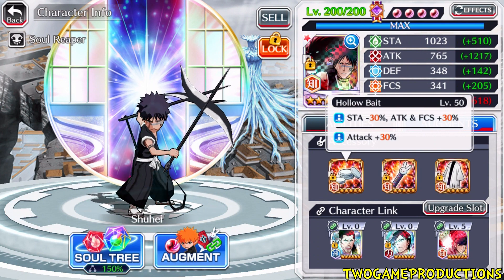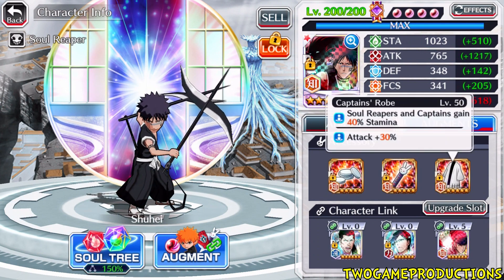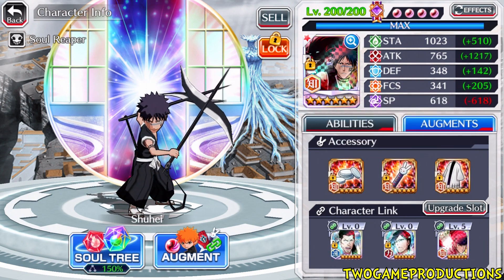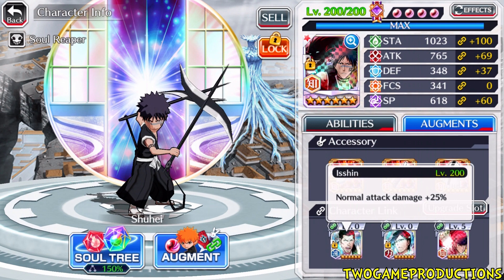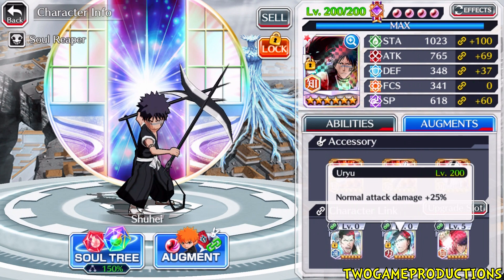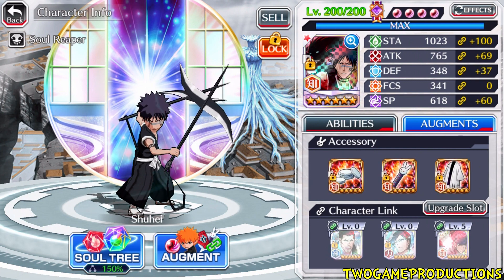What is the build we're gonna put on Shuhei today? We've got a hollow bait with 30 attack — nice. We've got a five-star champion for 8% attack, and we've got that captain's robe with attack as well. That right there is 150 normal attack damage. Character-wise: 25, 25, 25 — got the level five on the ranging. Nice job.